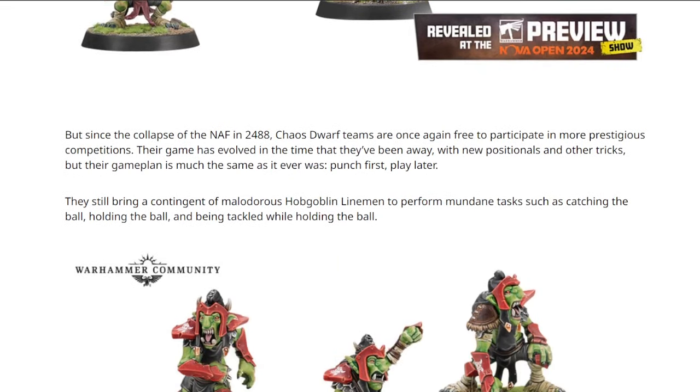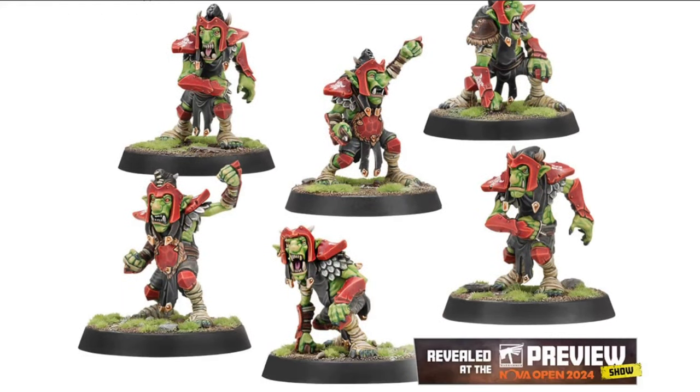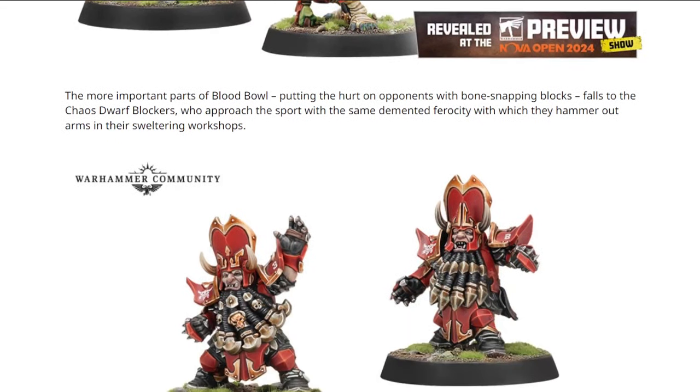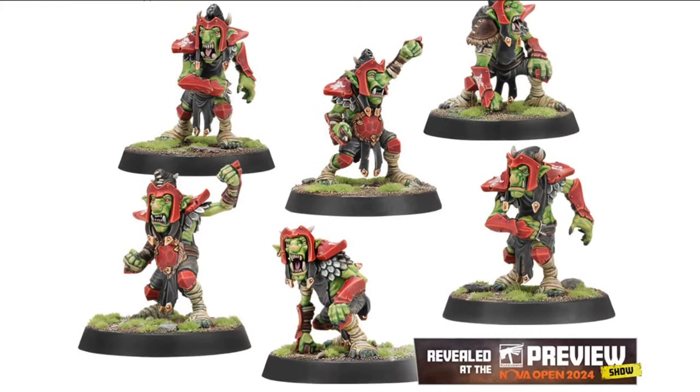All the players in the box, a bit more fluff, and here's the Hobgoblins — your basic Hobgoblins that you get. I assume they're unchanged, but who knows — they're going to have the new passing skill, they're probably going to be not great at passing. Hobgoblin linemen, presumably unchanged — something like Movement 6, Strength 3, Agility 3+, Passing 4+, AV 8+, 40k. But there's no prices or anything confirmed.